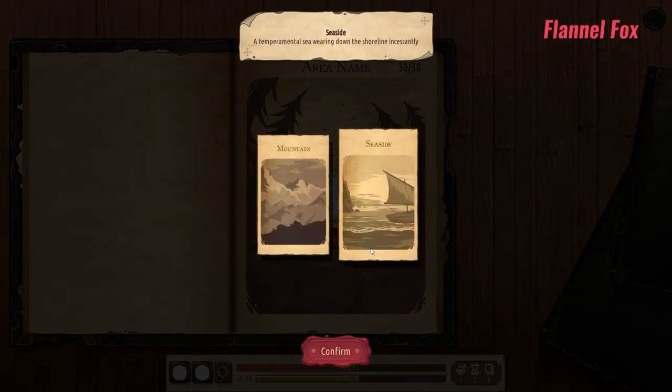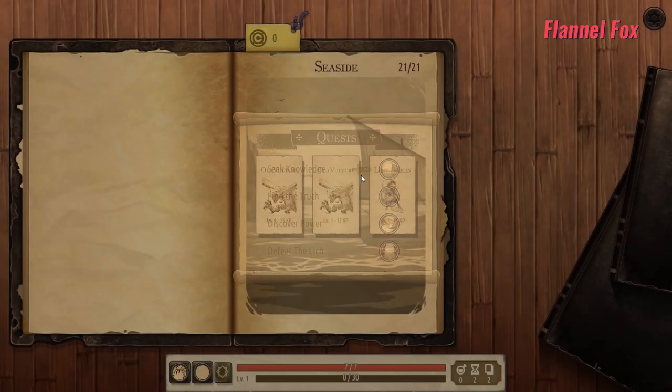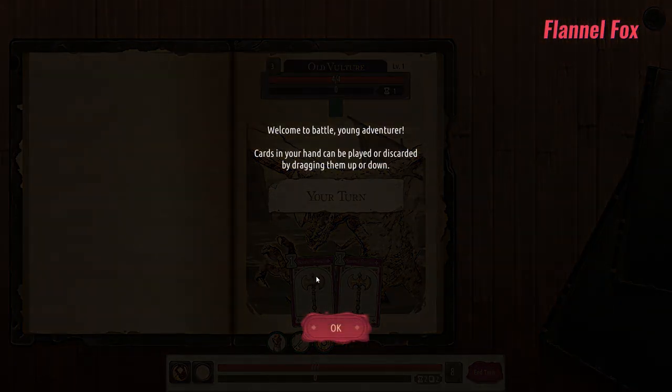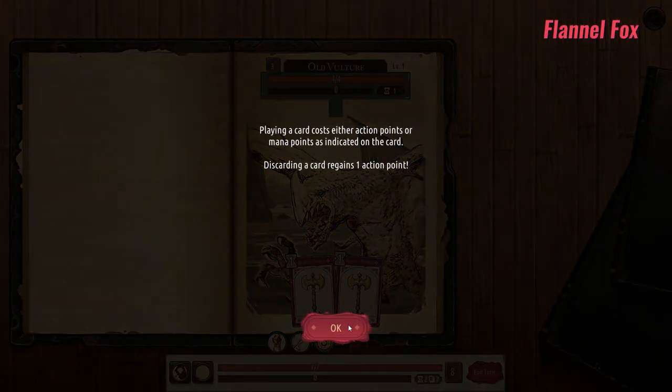Choosing from one of two randomized locations per level as you work your way through each of the three to eventually beat the boss, which like any good roguelike will not come quickly, as you must learn the game's battle systems, mechanics, and enemy patterns until you can come out victorious.